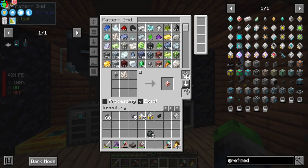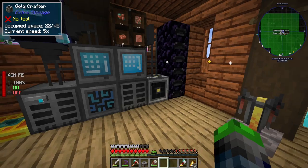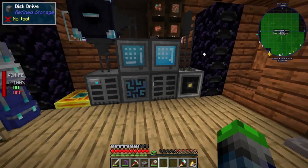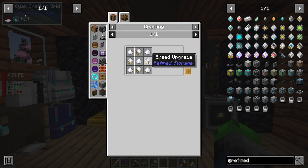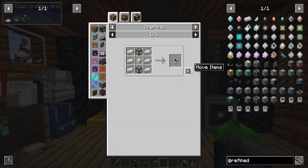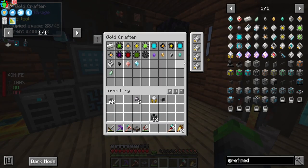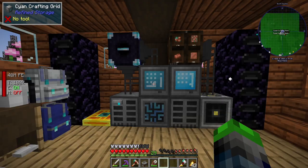Now we have the ability to craft a stack — if we had some more string we could definitely do that. We need to find a way to start harvesting the flax seeds so we can set up string production. We also added speed upgrades so it has max crafting speed — it'll craft things up real quick for us.